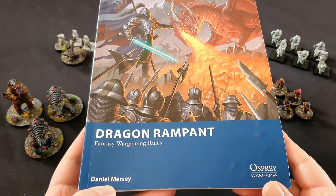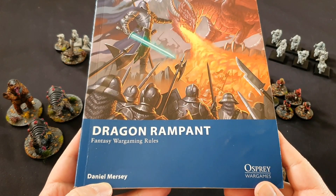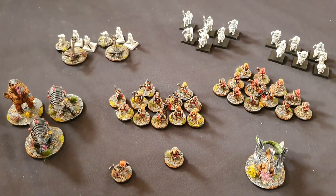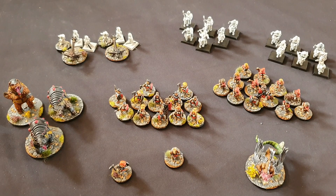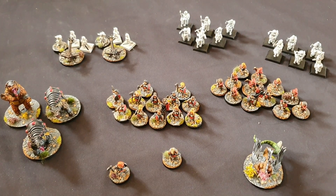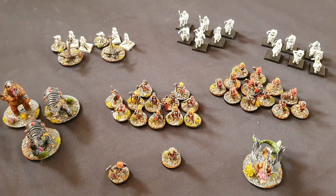First we're going to have a look at the army and how it would line up for Dragon Rampant. Dragon Rampant is a little fantasy war game from Osprey Games, designed by Daniel Mercy. It's a smaller scale game. Generally 24 points is what you would use in a game. I'll put up pictures later on in the video of the individual units so you can get a close-up view. As you can see it's not fully painted yet — just giving you an update on how this is working out.